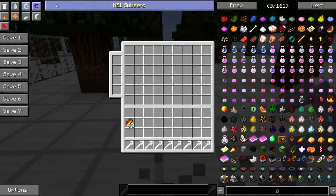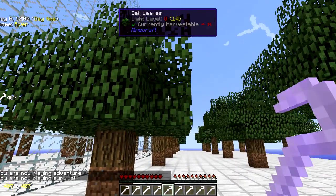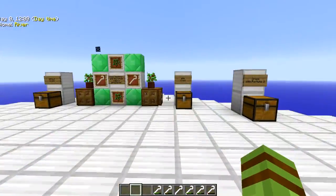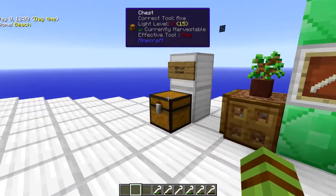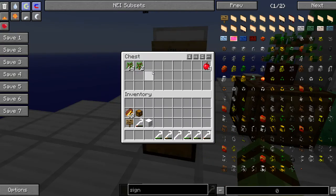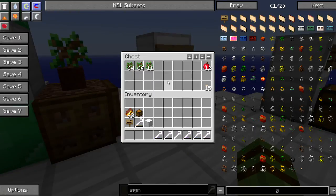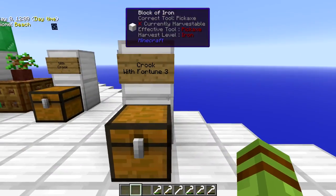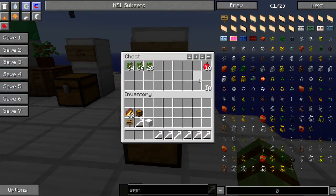Alright, we've tallied them up. So again: without the crook, a stack and two; with the crook, two stacks and 11; and Fortune III on a crook only gives you two stacks and 28. So if it does affect it, it is very, very minuscule — no more apples, no more silkworms, as you can see from the comparison.